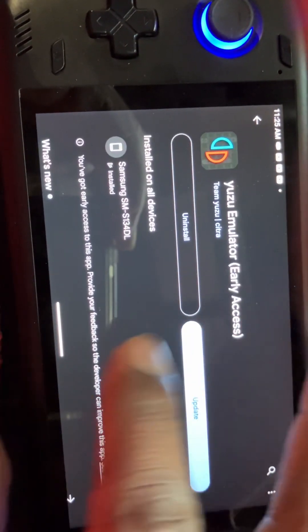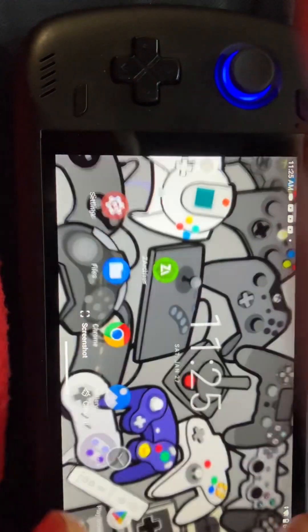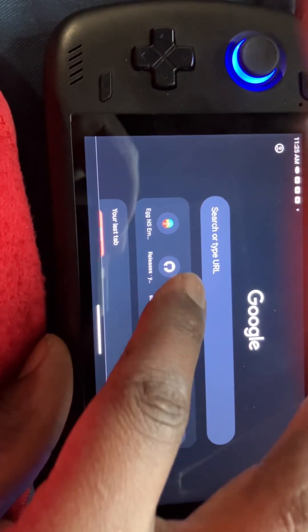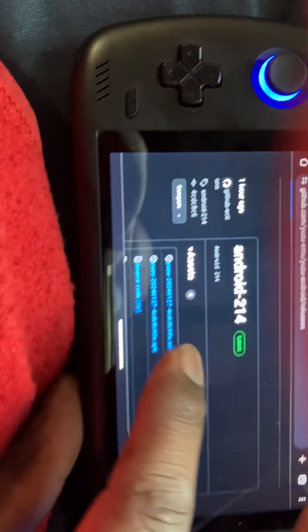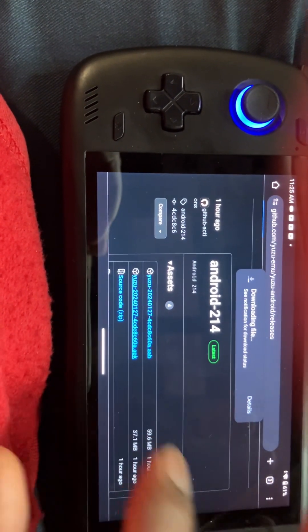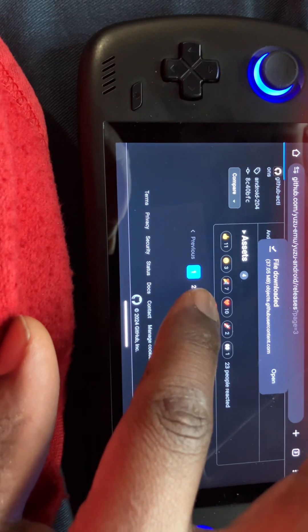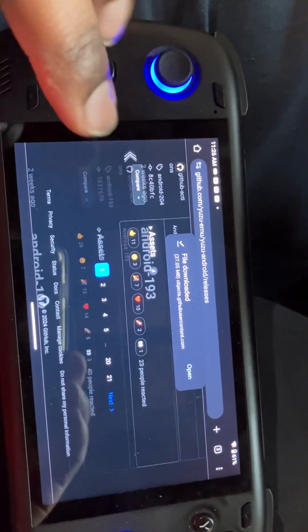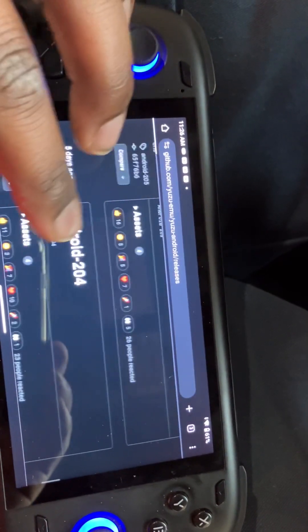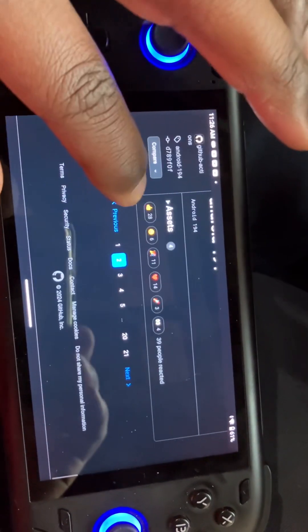It says installed but I did not get this version from the store — see, it was last updated December 13th of last year. That's not the version I'm using. The version I'm on just got updated. I heard versions 93 and 92 are good, but I heard that version 94 is like the best version — it was updated two weeks ago.